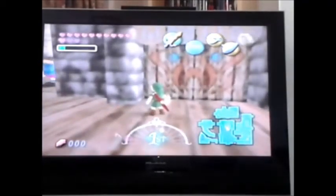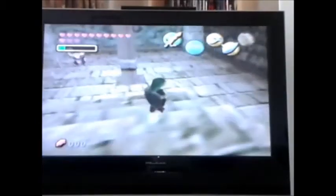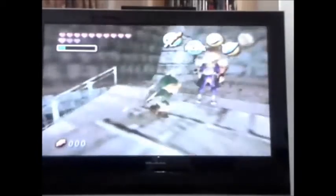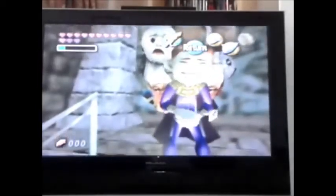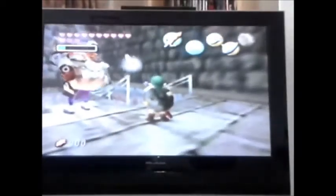Now let's get on to the story. When you begin, you are in the Lost Woods and you are searching for your friend — many people have speculated it to be Navi, and it is. Once you come across Skull Kid and the Happy Mask Salesman, he tells you that Majora's Mask was stolen by Skull Kid and that he needs you to get it back within three days.